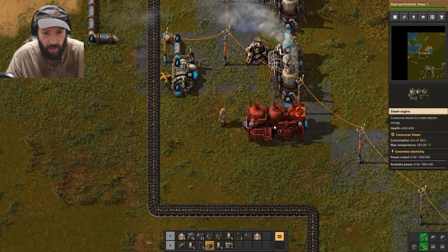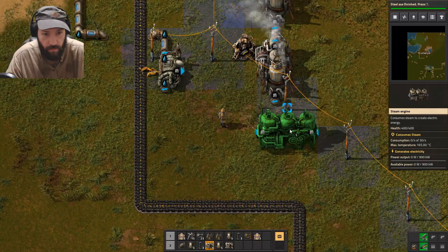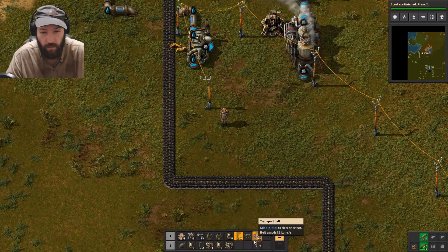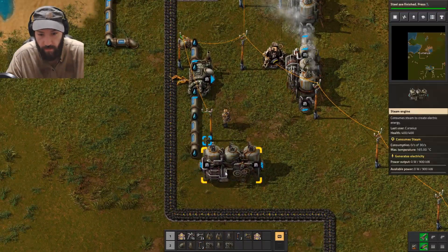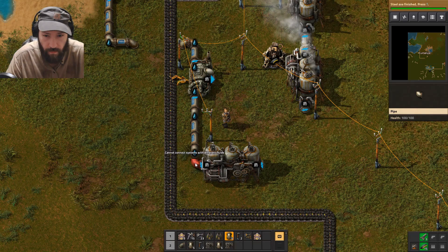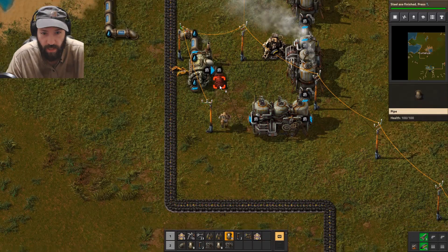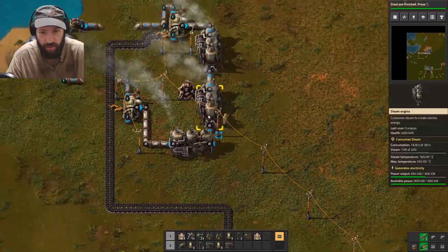And then we need this steam engine — like right here, that'll be fine, until it's not. Oh god, what am I doing? Don't try to tell me what I'm doing, okay, I know what I'm doing. There we go, power output is good once again.